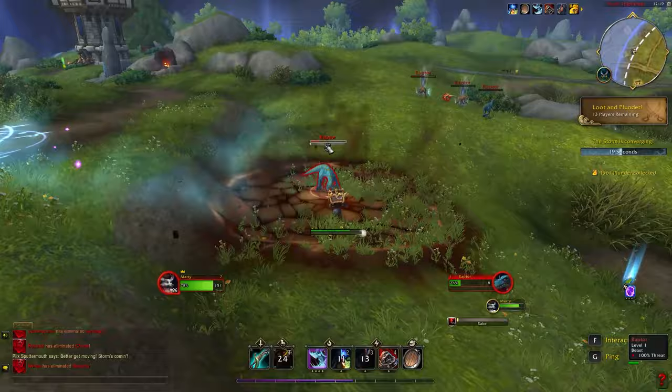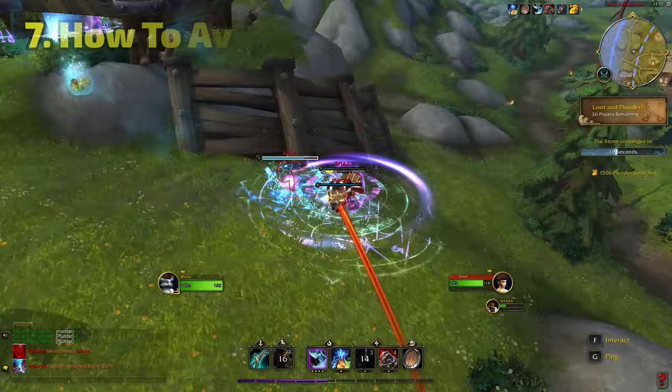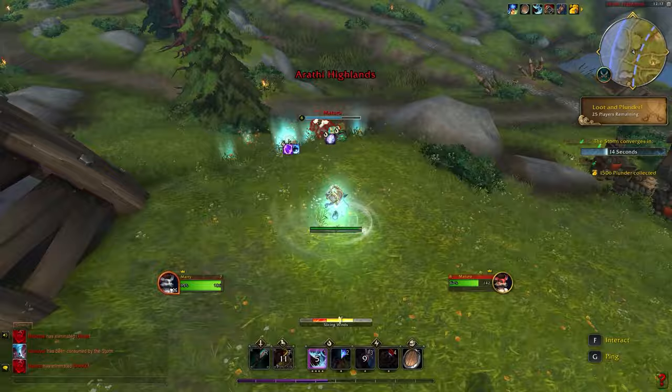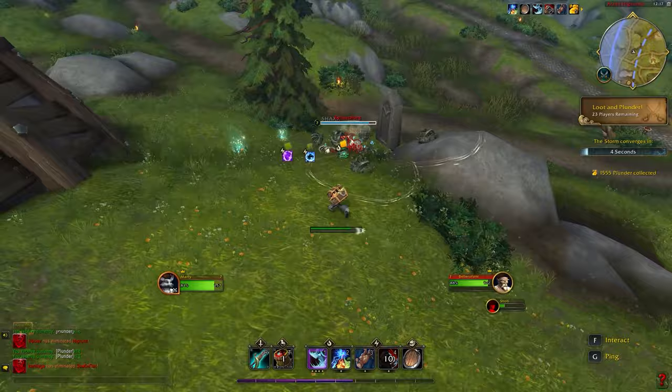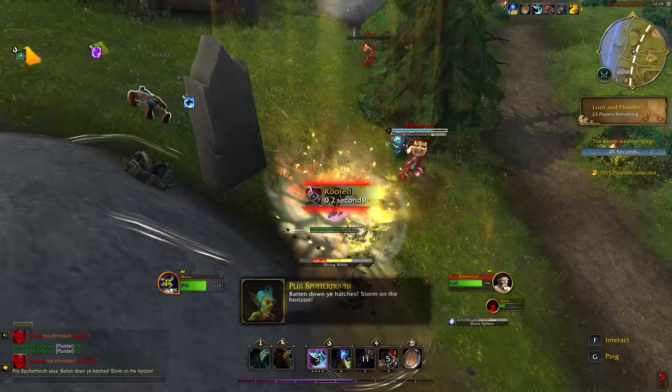The next tip is if you want to avoid PvP. If you want to play this as a PvE plunder-gathering game and you don't want to fight, you can gather certain skills that make you not worth fighting. If you have lots of movement and escape abilities, with how plunder and levels work, it's not worth chasing you. If there is no kill count, no fancy leaderboard, there's no reason to farm kills. So you can just take abilities like Fade to Shadow to blink away from people.